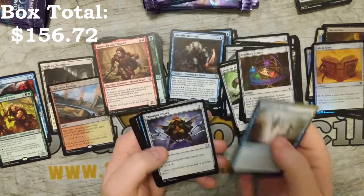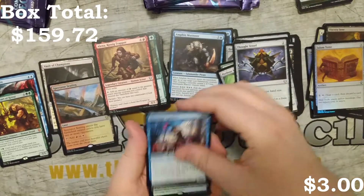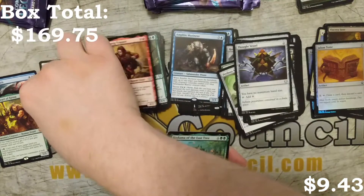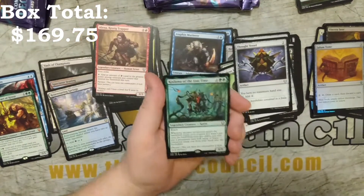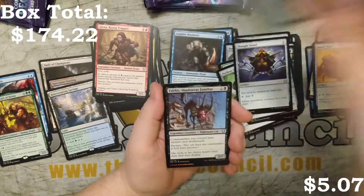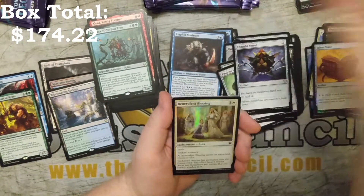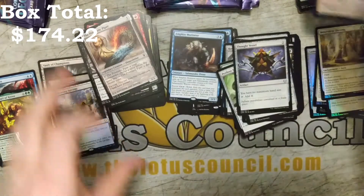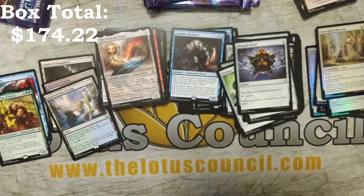First on comment is Interpret the Signs, Thought Vessel — yes, need that. Merchant Raiders, and Rejuvenating Springs for our third Battle Bond land. And we've got a Kodama of the East Tree — wonderful. And a Falthus Shadowcat Familiar, with a Benevolent Blessing as the foil, and another Prismatic Piper. I think I've probably got all the Prismatic Pipers from the box, so this is going to be interesting building that.